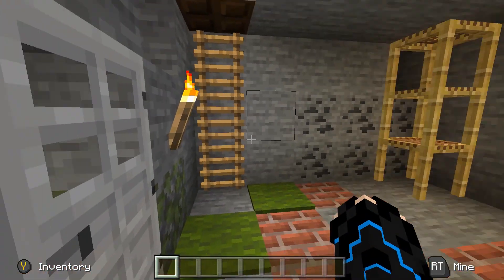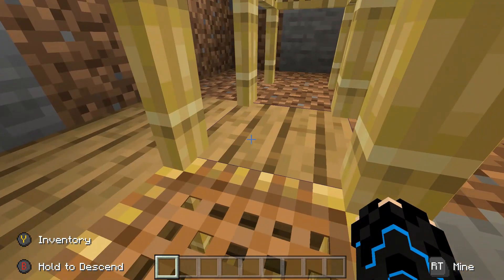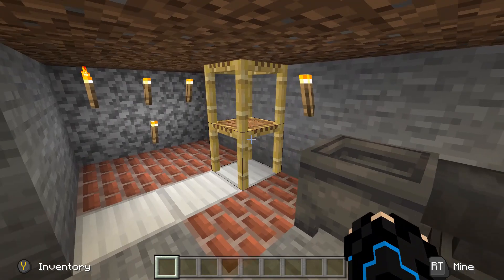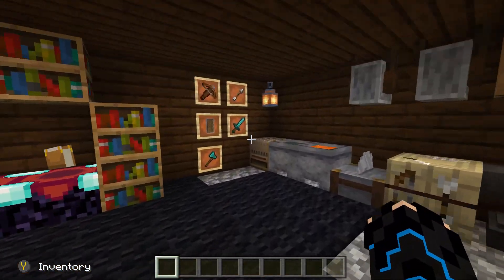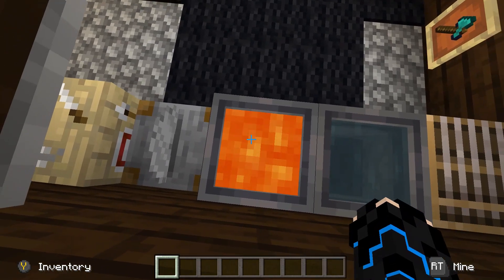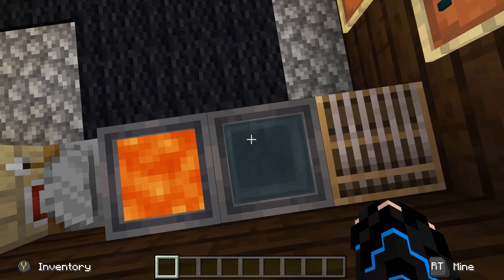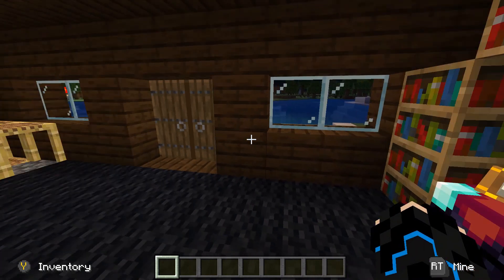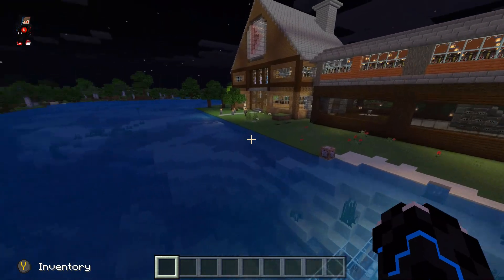There he spawned, so this is his lower floor, then we come up here, we got his second floor and stuff. Then we come up here, we get into his actual house. It's not the most impressive house, but that's a good start. Those are our houses, so now it's time to get into survival.